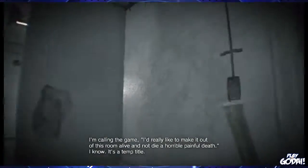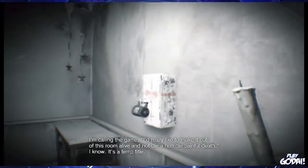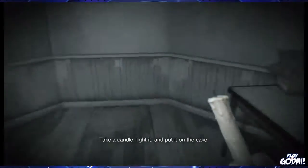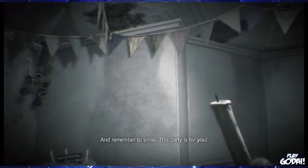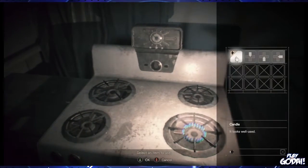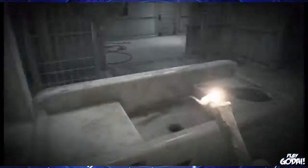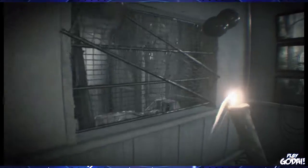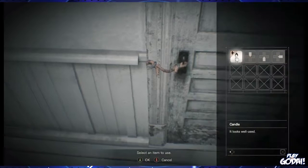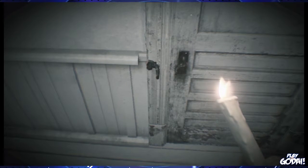I'm playing the game, I'd really like to make it out of this room alive and not die a horrible painful death. Take a candle, light it and put it on the table, and remember to smile, this party is for you. Fuck you. You're probably gonna have to find something that you can use to relight it once you get through there, because every time you walk to the cake he's gonna hit you with that water.